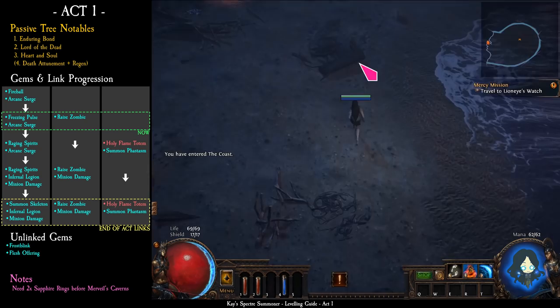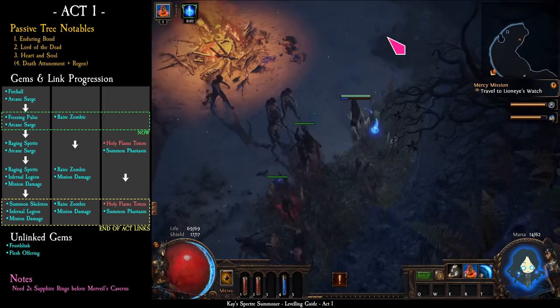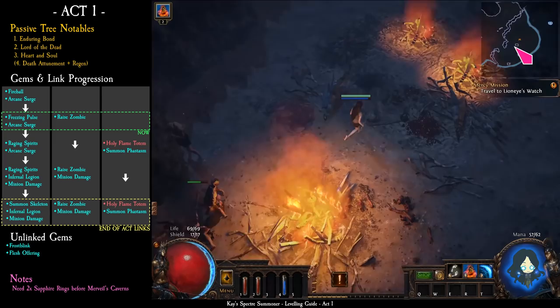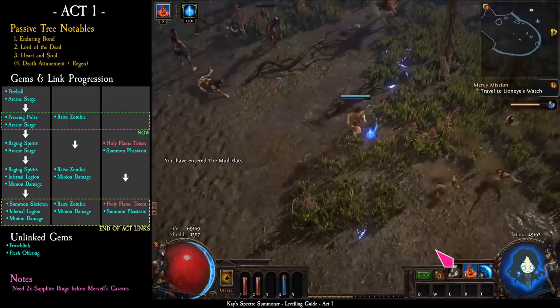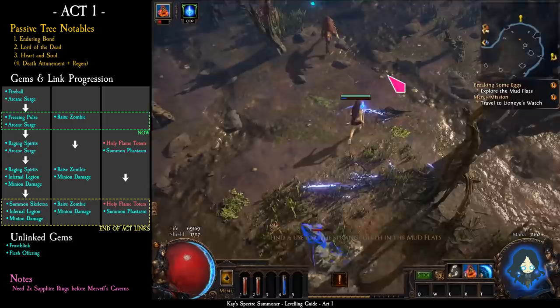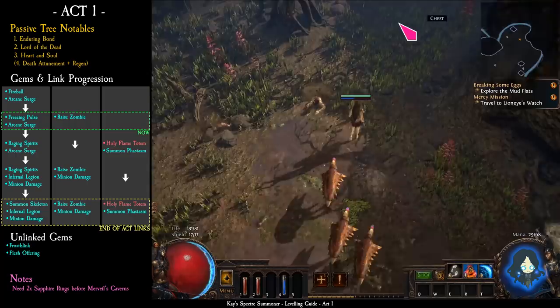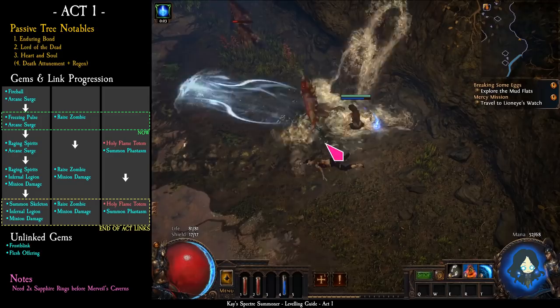After leaving the town, find the waypoints on the coast and then enter the mudflats. Here in the mudflats, find the 3 quest items marked with a yellow exclamation mark. Then look for the strange green floor and enter the submerged passage. Try not to stand still for too long — always shoot and move. You can raise zombies from dead monsters; they are a bit weak now but can give you extra damage and distract monsters.